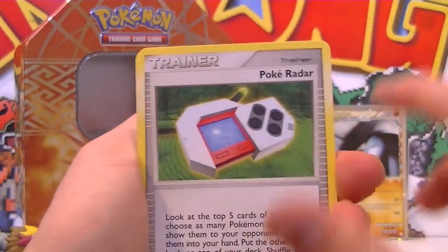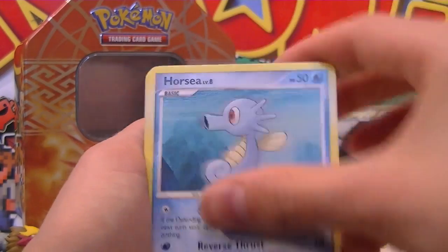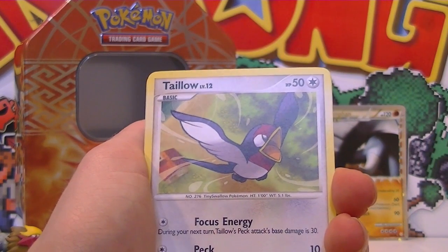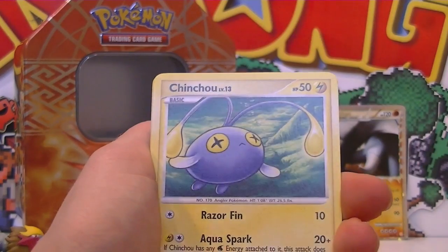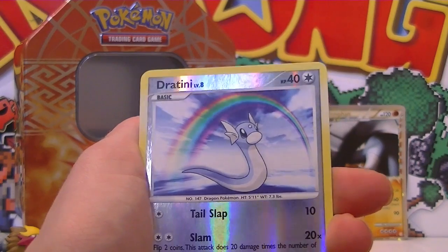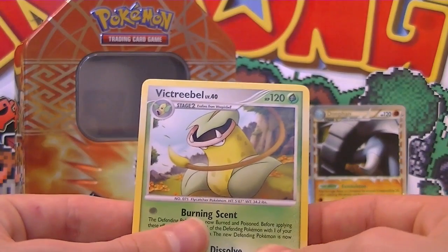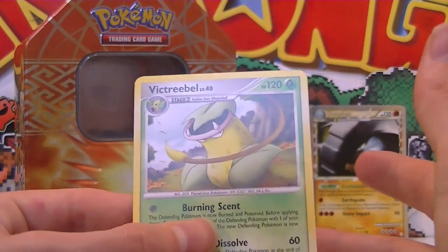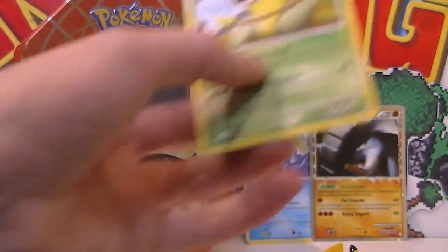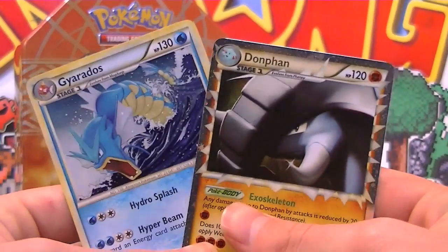Poker Radar, Persian, Metang, Yanma, Horsea, Cubone, Taillow — what's he doing there? He's flying awake! Chingling, Dratini reverse with a little rainbow there — double rainbow all the way, that's awesome. Dratini looks pretty cool and a regular rare Victreebel. That's still cool because we pulled three from four, which is perfectly fine with me. We managed to pull two holos — god knows where the other holo went — but we have a holo and a Prime, so cool.